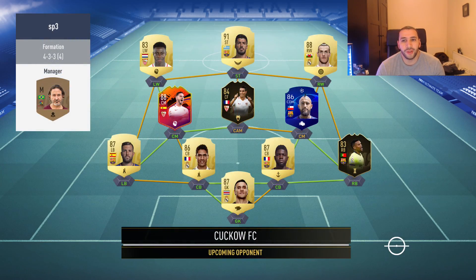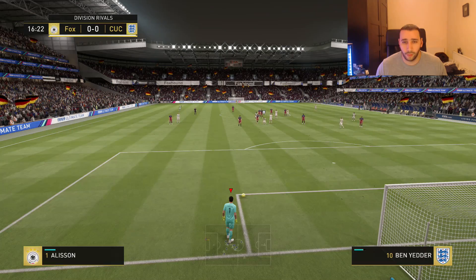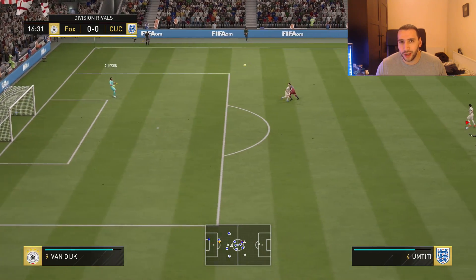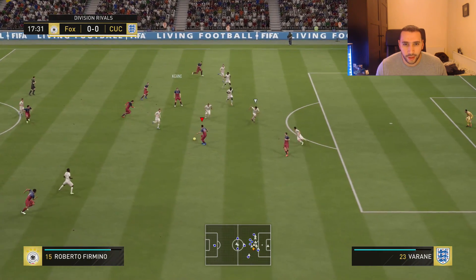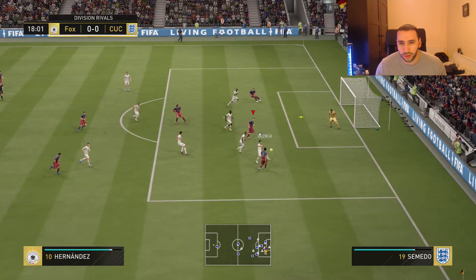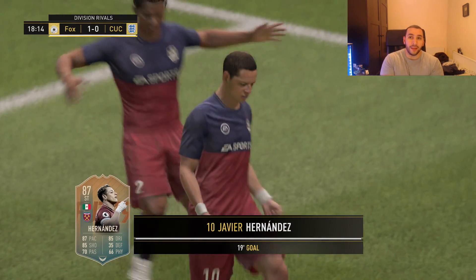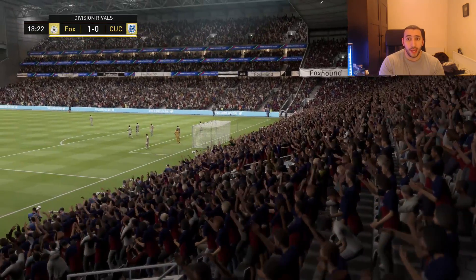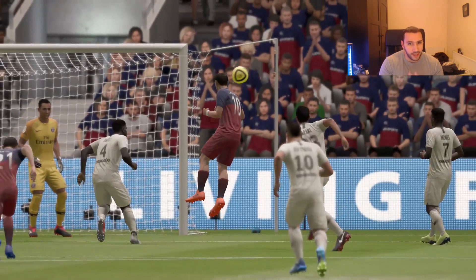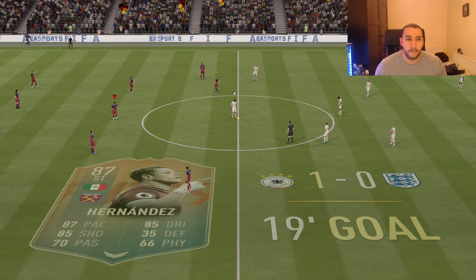Next team we face — not the craziest of teams at this stage of FIFA. Van Dijk should win this header, right? Look at that — just towers over everyone. The heading this guy has is literally crazy. We try to cross into Van Dijk — it goes to Chicharito though and we get the lead right at the beginning. That whole counter attack started with Van Dijk. One of the benefits of having someone that big up front with crazy heading stats is you can take the goal kick and aim at him to start the attack.